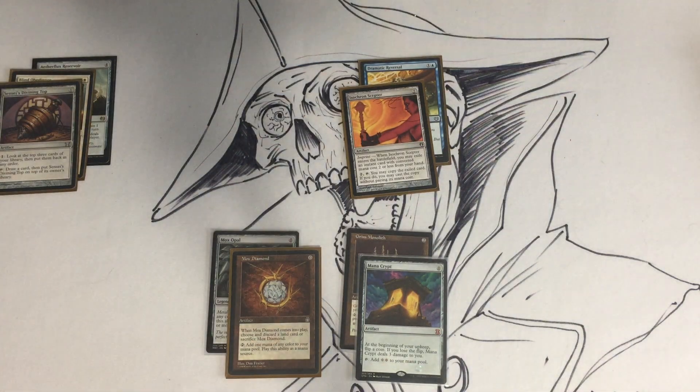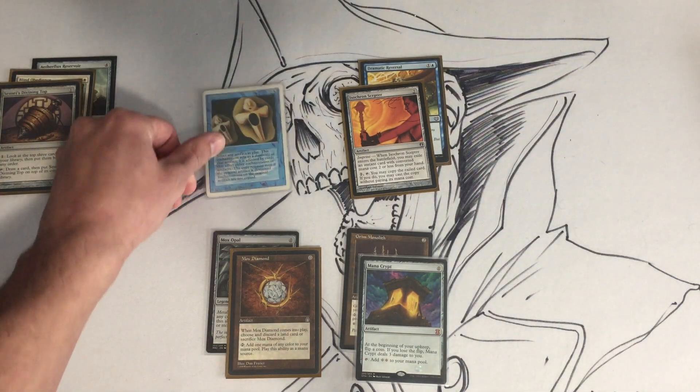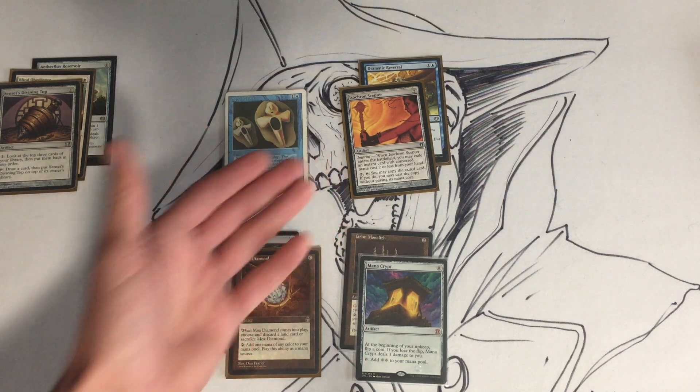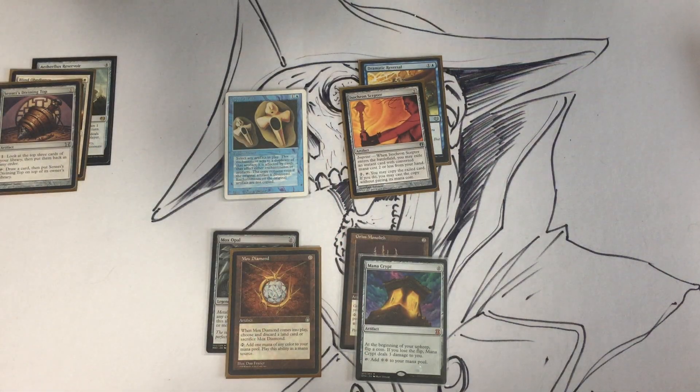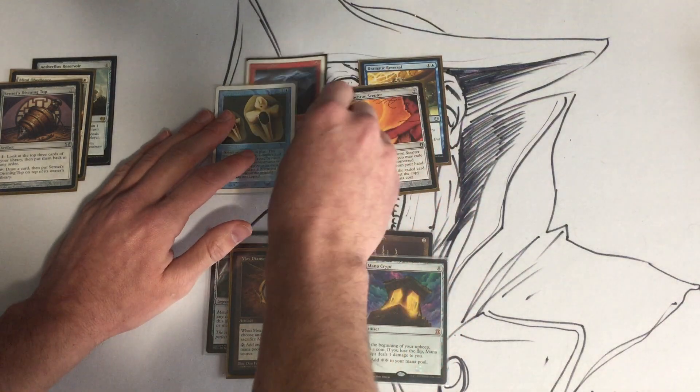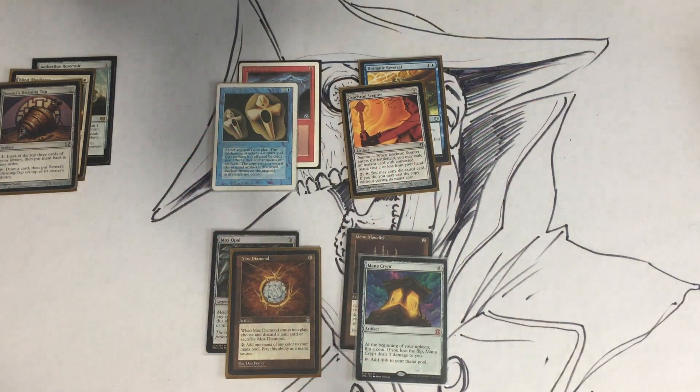Now we're going to look at Copy Artifact — a two-mana enchantment that enters as a copy of an artifact in play. We're going to choose Isochron Scepter, so we get to imprint another spell. In this case it's going to be Lightning Bolt.